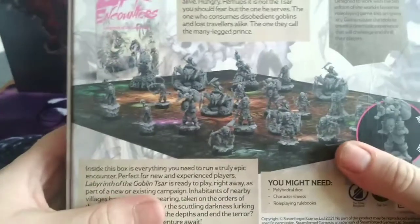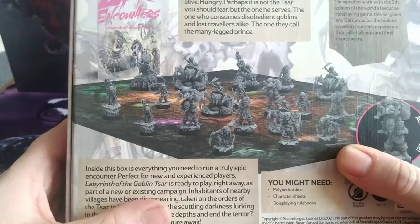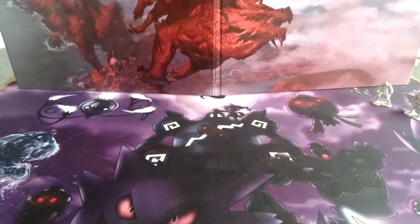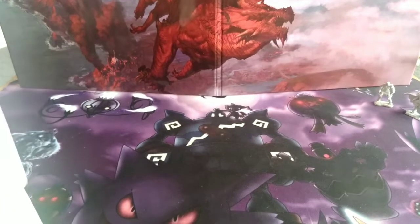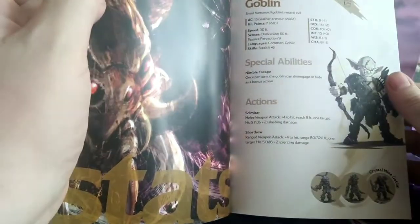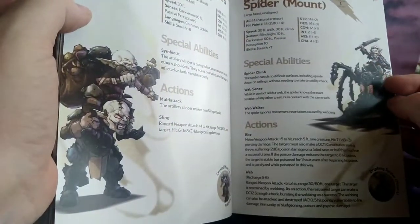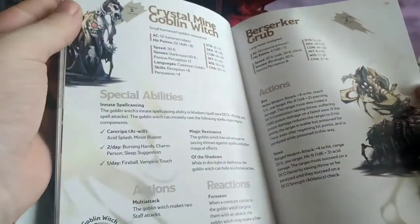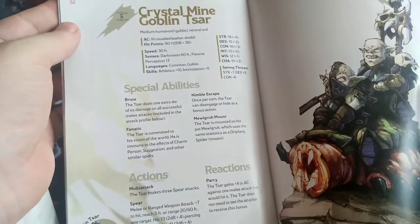There are nine unique sculpts, so you get multiple copies of the same miniature. The booklet covers enemy locations and challenge ratings: Crystal Mine Goblin is CR 1/4, Drip Fang Spider is CR 1, Goblin Mine Witch is CR 3, Berserker Grubs and the Goblin Mine are also listed, and the Crystal Mine Goblin Czar is CR 5.